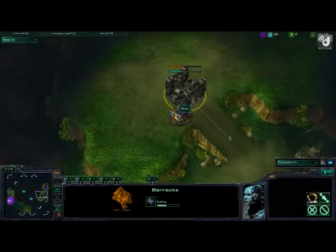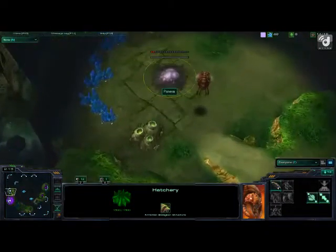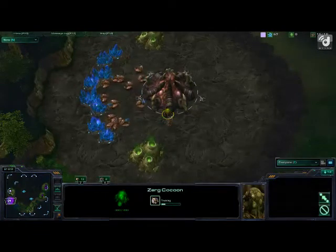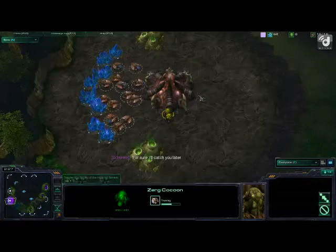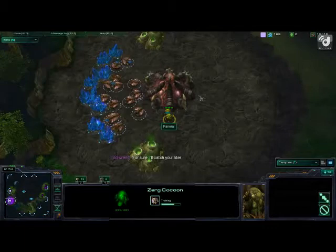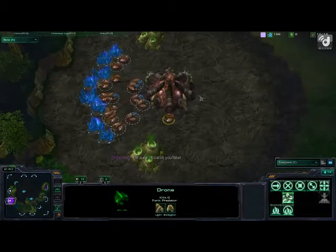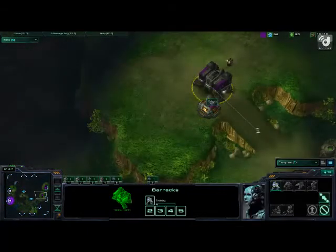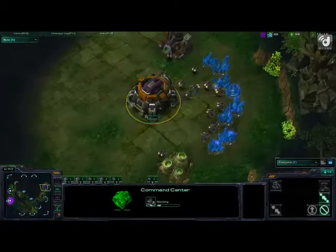We do see Kylos here with his barracks at his ramp now being made. What sort of build is Panerai going to do? It looks like he is going to go for the 15 hatchery and probably the 15 spawning pool right afterwards. So this is not a very aggressive build — he's not trying to do any sort of attack. Actually, he's being very greedy, getting two drones before he even decides to get a spawning pool. So it's like a 15 hatchery, 16 pool, which is not typically what you see. It's very greedy, and if Kylos had decided to do any really early aggression, which he had not, then Panerai would have been in trouble.